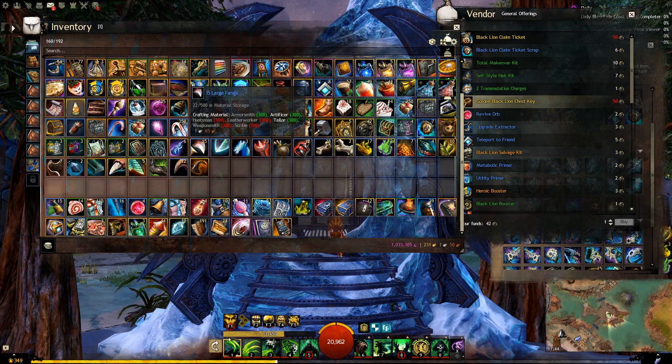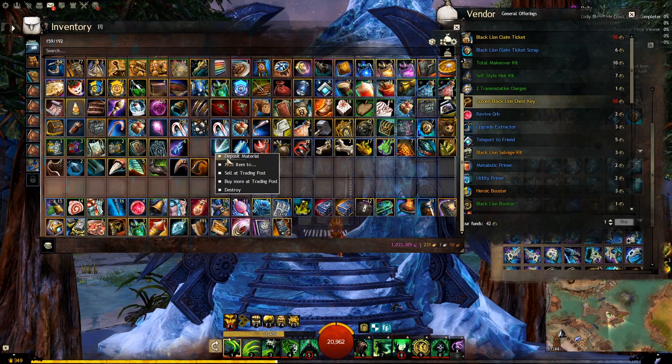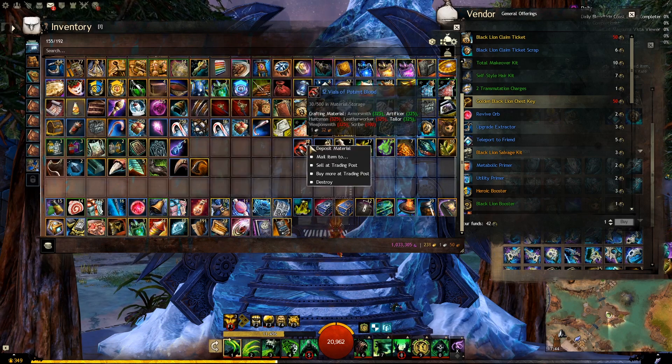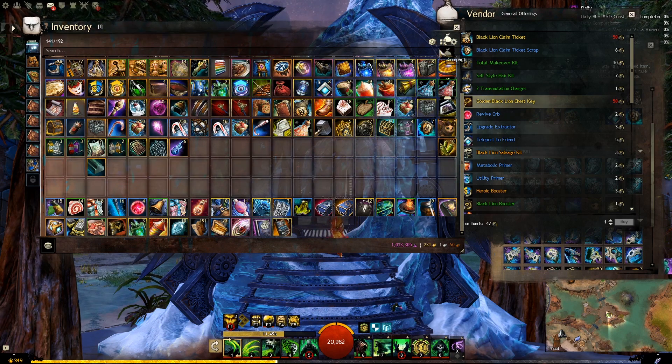We got six eternal ice shards, 15 fangs, five scales, some silks, some totems, a hidden treasure trove — you get the idea. A bit of everything, as you can see. Let's deposit all of that.